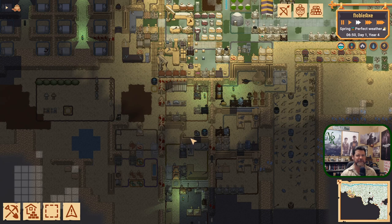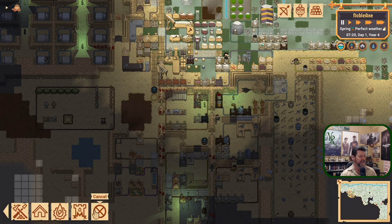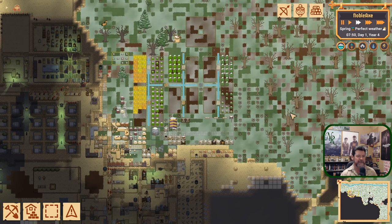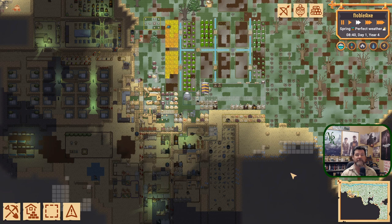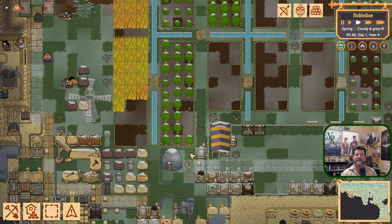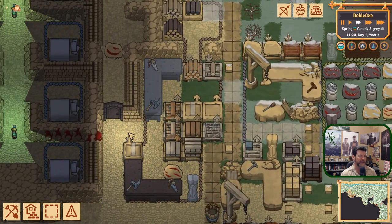I wish there was a way — I might even suggest it on the Discord — maybe in the construction menu, one more icon to see the building queue: to see the queue of all the orders they have to accomplish. To know the results of putting in a gigantic stockpile for boulders and suddenly every boulder on the map is assigned to it — to see what you've just done to yourself might be quite educational. There are games that do that — I'm trying to remember which one. Is it RimWorld? You can see the whole list of tasks you've stacked up on yourself.